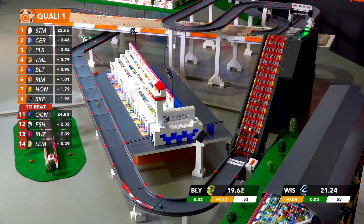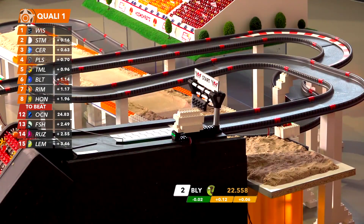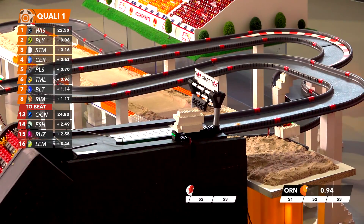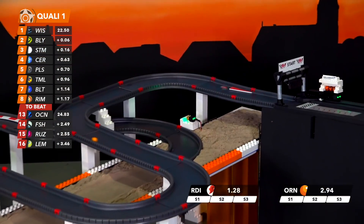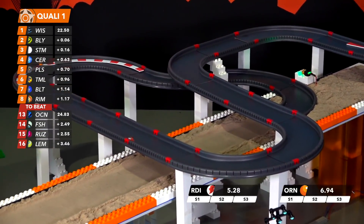Billy was doing fairly well in the first sector, dropped it in the second. And look at this — Wispy in the meantime goes P1, Billy P2! The two of them were pacing each other nicely, and that knocked Snowstorm out of the lead.